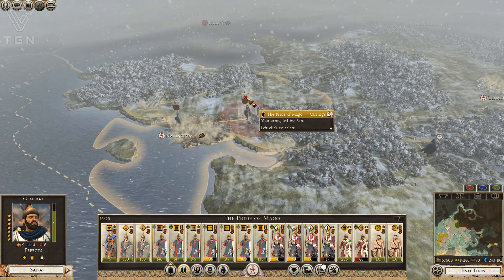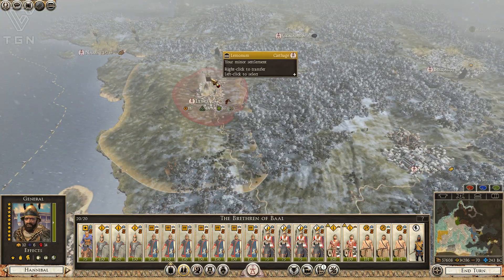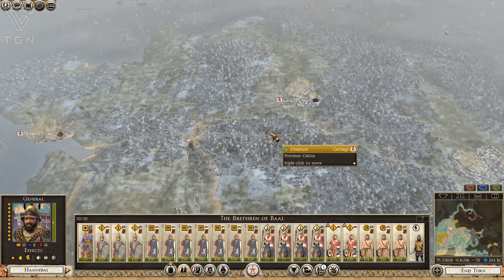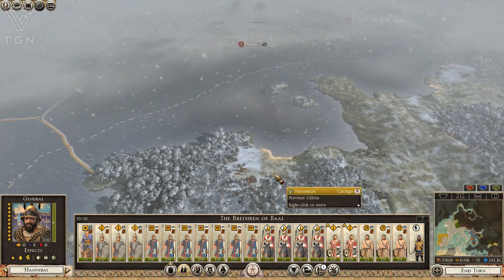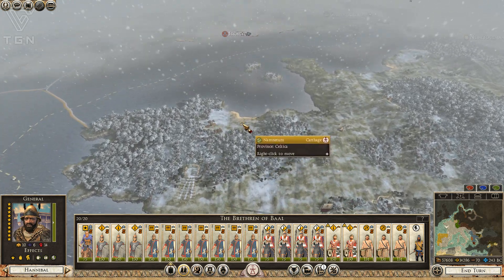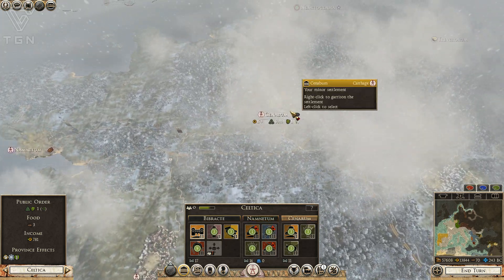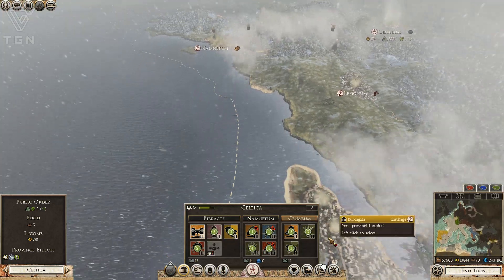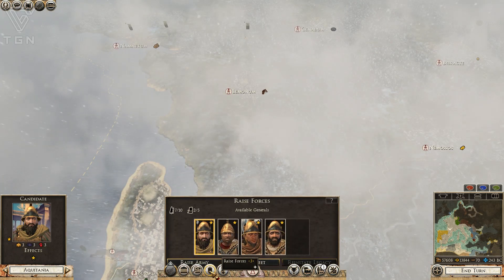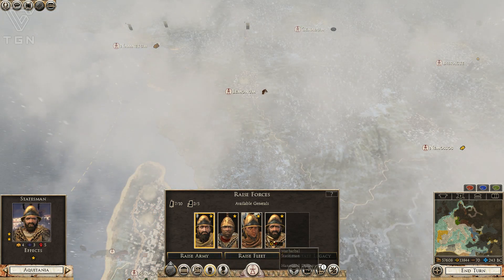Which armies do I have up here? Pride of Mago, led by Sana. And we've got Mago there, and we've got Hannibal here. I want to take Hannibal up for some invasion of Britannia action — definitely think that will be a worthwhile venture for him. Wouldn't hurt to have a little fleet up here to escort him. So I think what I'll do is bring Hannibal up here to where he can embark onto transports, and we'll have to convert this into a little shipwright as quickly as we can and get some ships churned out. That's just a fishing port — they can only train up a few things, but might be a start.